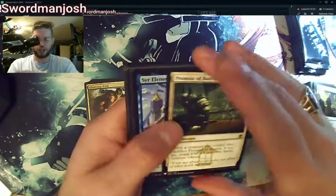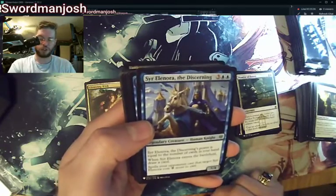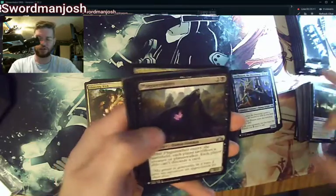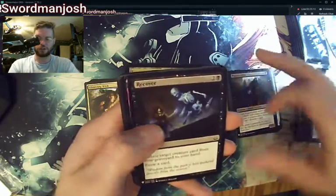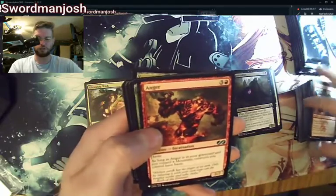Promise of Bunrei. Here we have Throne of Eldraine stuff — Spire Monitor, Plague Crafter — love that card — Recover, Barrage of Boulders, Anger — gotta love that card.